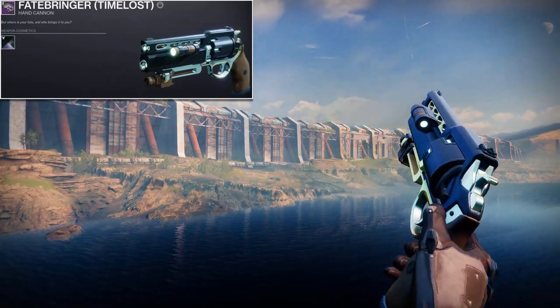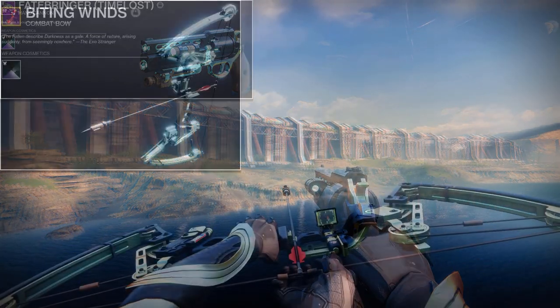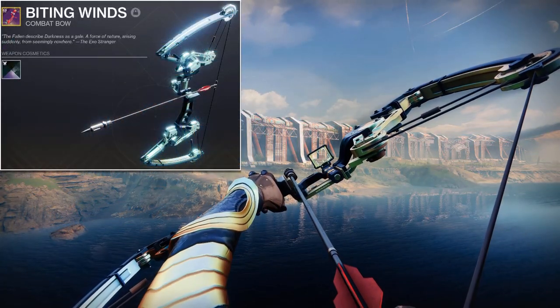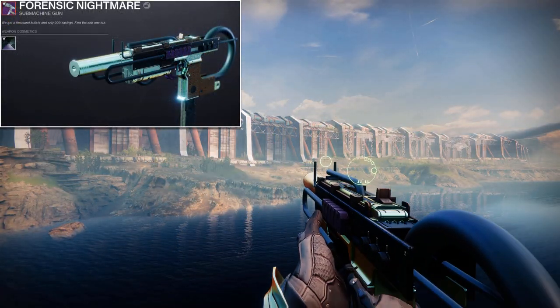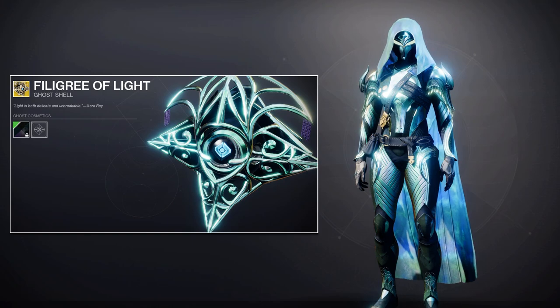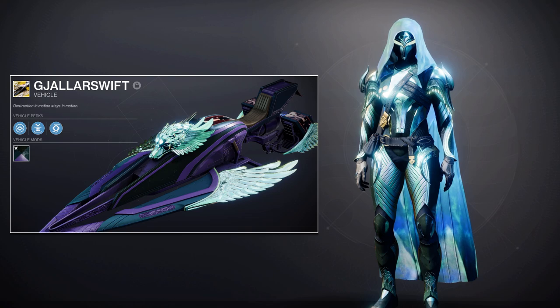Now I'm going to show you all what this shader looks like on weapons, starting off with the Faithbringer. It applies pretty much the same way as it does on the armor. This, out of all the Witch Queen shaders I've seen, is easily one of my favorites. It works really well on most armor pieces, and it's really consistent applying the exact same way on the weapons,